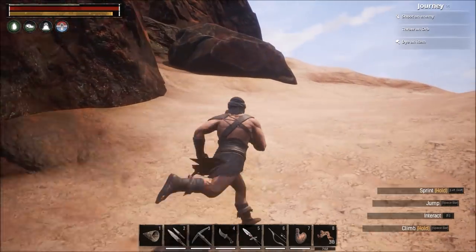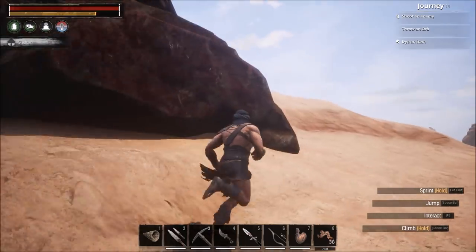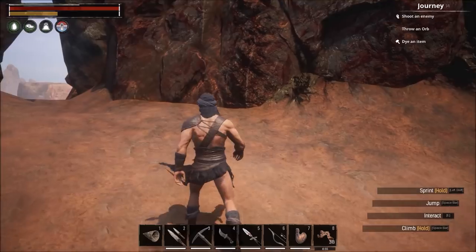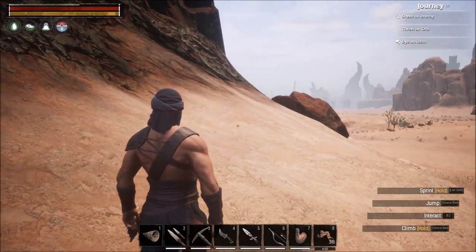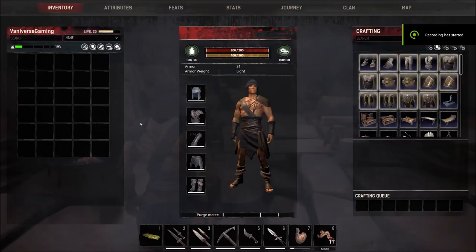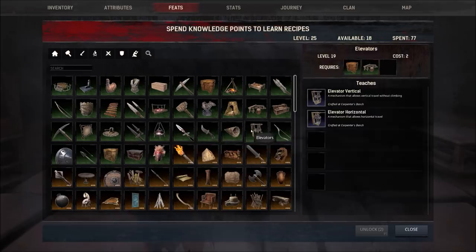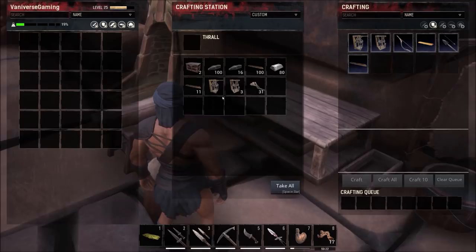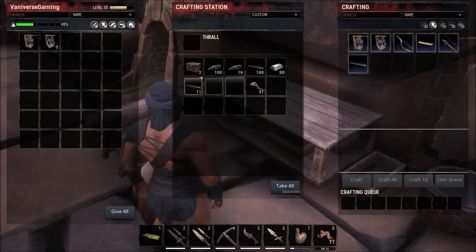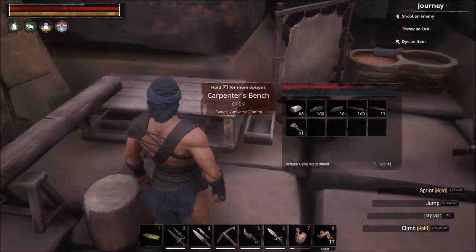I'd suggest getting a fish trap room started with 10 to 15 traps placed and going from there. Now let's get into elevators. Elevators can be made at level 19 once you learn the feat, and must be made on a carpenter bench. They require 30 iron, shaped wood, and 10 twine to make both the vertical and horizontal versions. I made a horizontal and a couple of vertical ones. You'll also want to make some chests at this point.